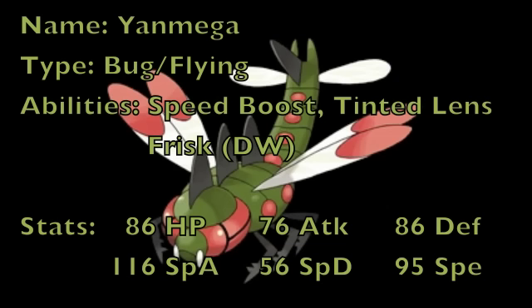That is why Yanmega can be seen as a lead Pokemon — due to the fact that this weakness exists, but also because it has some pretty impressive stats.